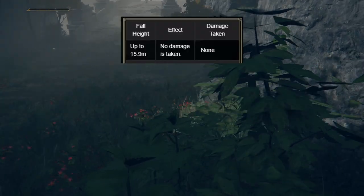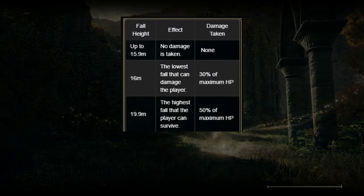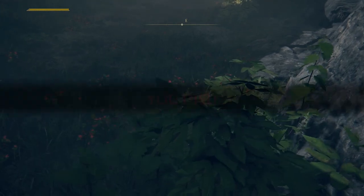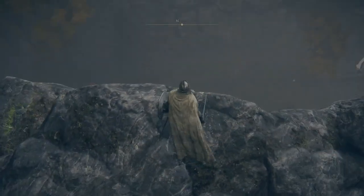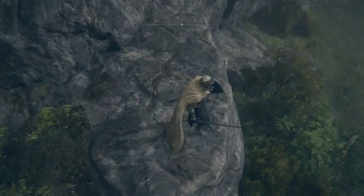Fall 15.9 meters or less: take no damage. 16 meters: take 30% of max HP as damage. 19.9 meters: 50% of max HP as damage. 20 meters or more: instant death. This information is from Prextra Life's Elden Ring wiki. Note: if you attack near a ledge, the game will stop you from falling unless it is clearly a non-fatal drop.